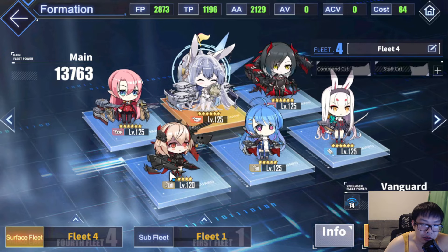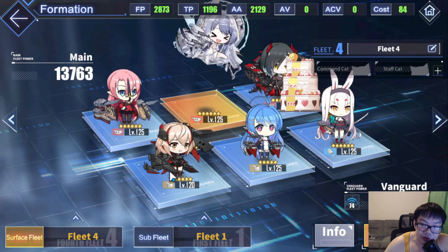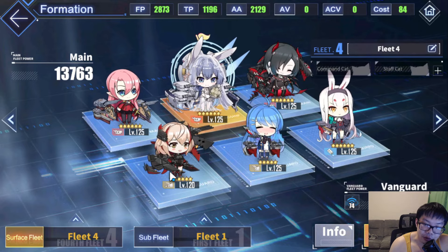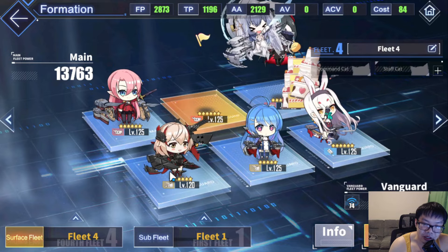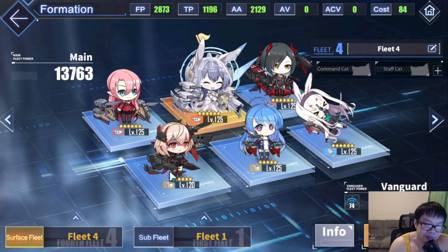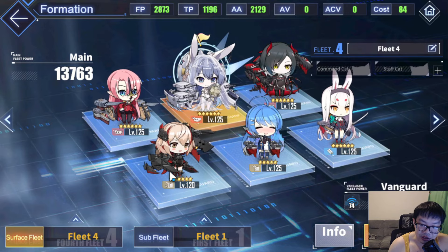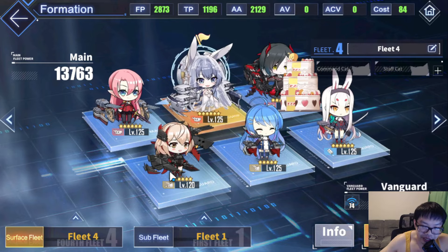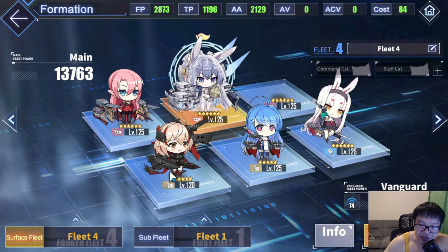Good luck if you're trying to pull for them, but I wouldn't do that right now. Save for the To Love Ru event — it's a know-you-are meaning every pull on the To Love Ru collab banner goes towards your pity stack for Ulrich von Hutten and New Jersey. So save your pulls for about two weeks later. Don't pull right now, but just a heads up that she is in the permapool as of right now.